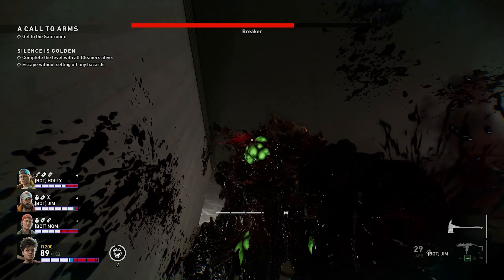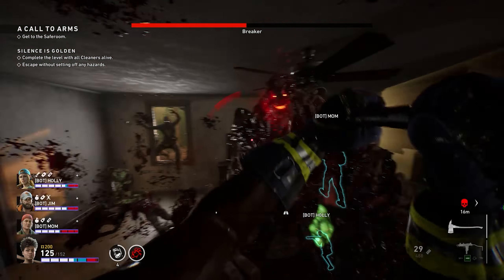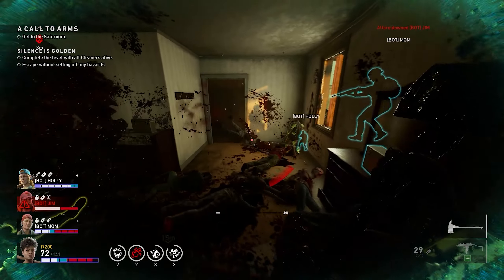Hey, what's up everybody, it's Alphara here and today I'm going to show you the best melee build for no hope. This build will let you slay common, special ridden, and even boss mutations with no problem. You can use this build in any act and in any ridden hive and you'll be successful.